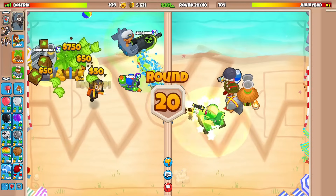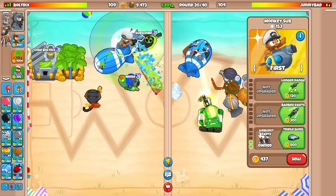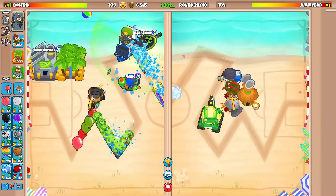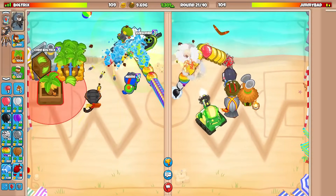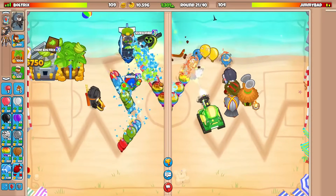He sees we have weak lead detection, so we've got to watch out. Going for AP darts for this MOAB — a bit overkill, but we don't have the best MOAB-class defenses right now. Should we send him something? Whoa — Quincy level 10 if we need it. What in the world — that was a lot of purples.